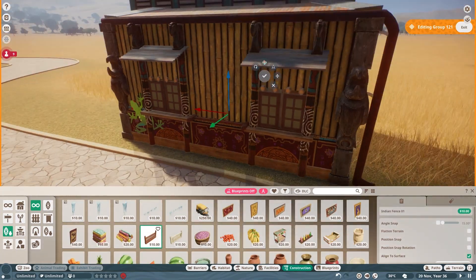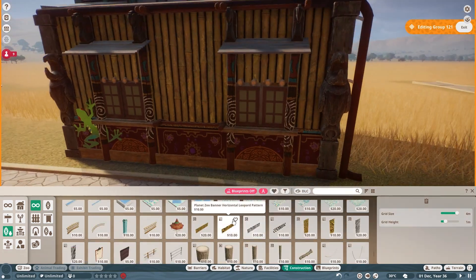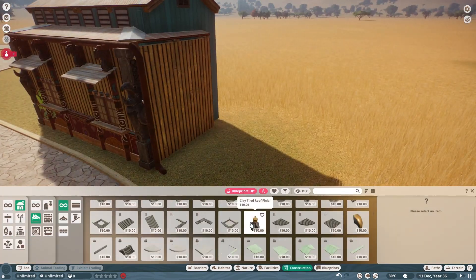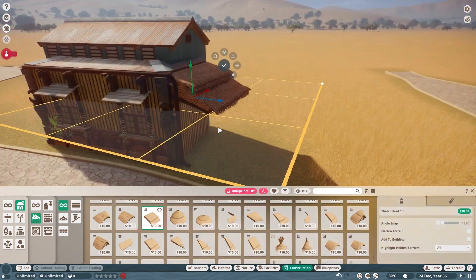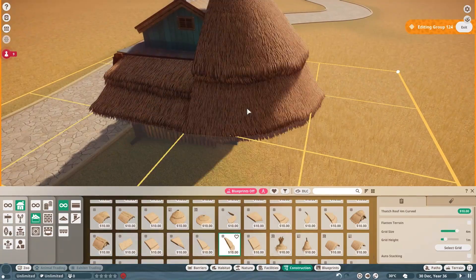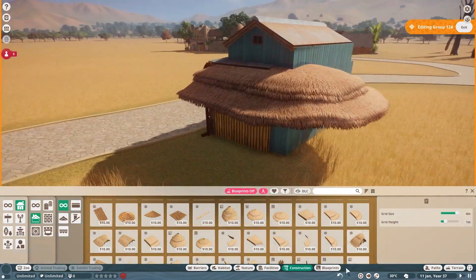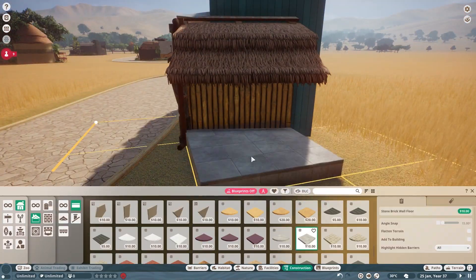I really can't take a minimalistic approach and make builds look good. Maybe I could — I've just never given it enough time to flesh out. Maybe that's something I could jump into and try, like a realistic, simply-Savannah-beyond-drew type build, and not always go way over the top with theming, but it's kind of just what brings me enjoyment in the game.